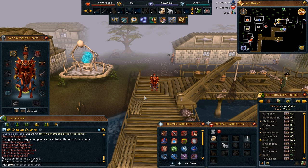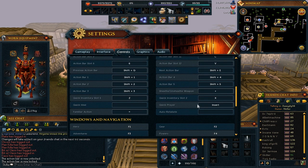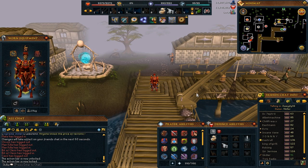So, keybinds. To change your keybinds — like familiar and quick prayers — press escape, go to controls, and then you can scroll down and change keybinds for absolutely everything. Some of the most useful ones I find are quick prayers and familiar actions, because you can control what option you have on your familiar left click and your quick prayers to turn them on and off without having to drag them on your action bar. You just can't change the F keys just yet, but Jagex are working on that and we will be able to change that very soon.